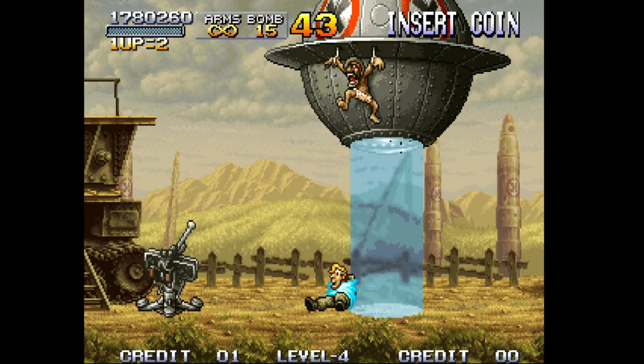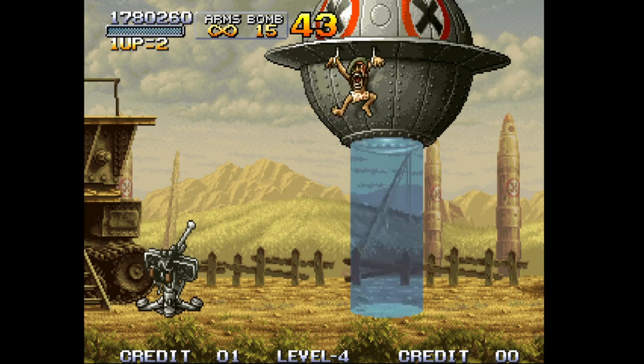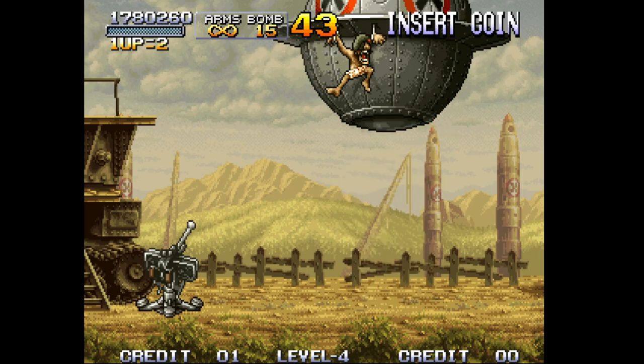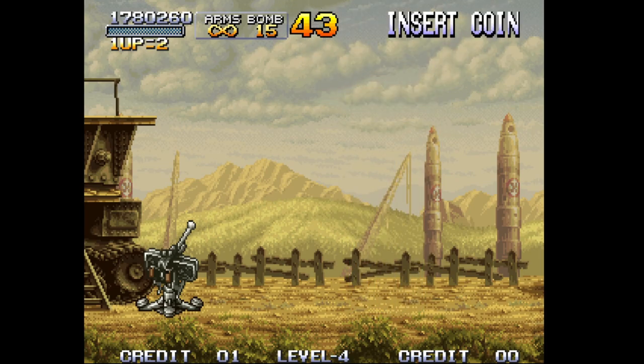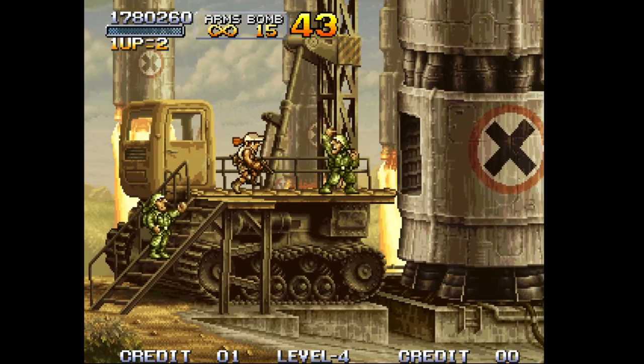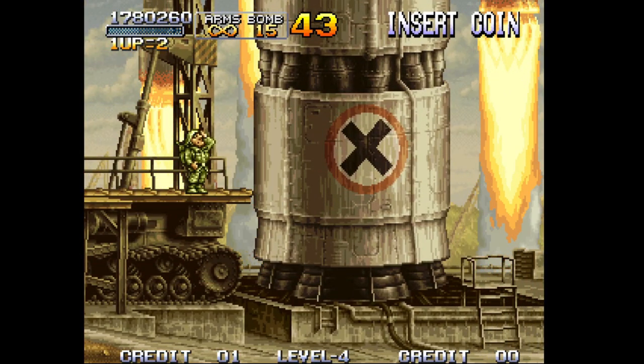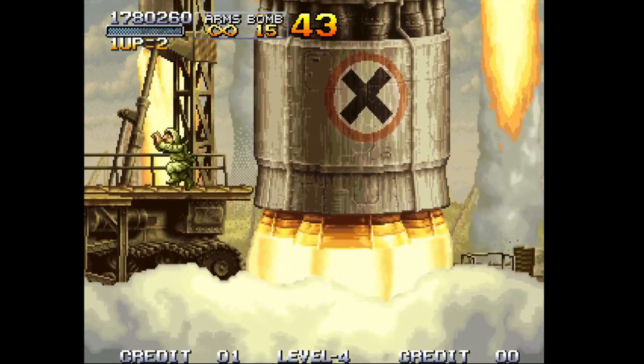Marco is going to get abducted here and then you're going to get Fio. This is why I always play Marco — because I get to play Fio after. We're going on to the second part of the level.